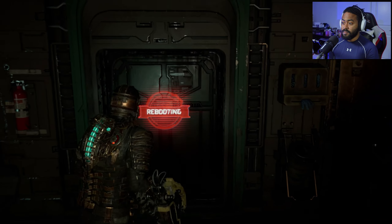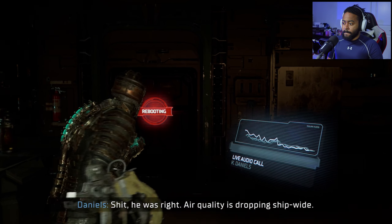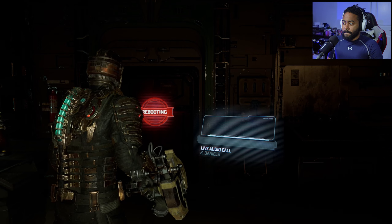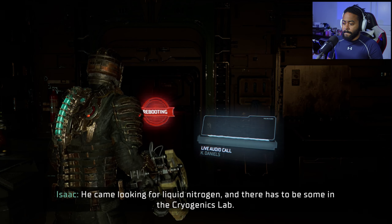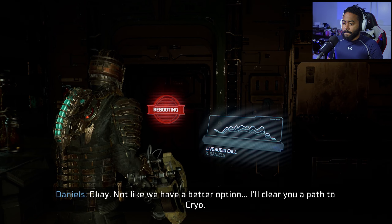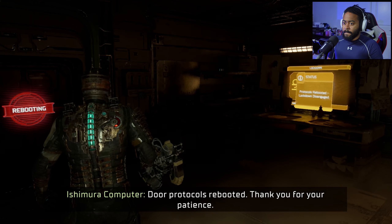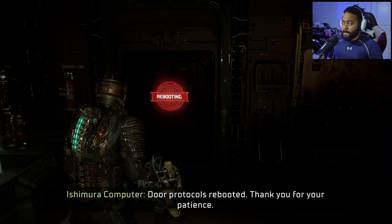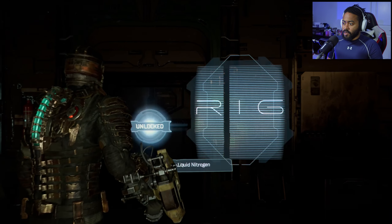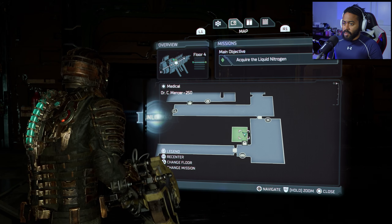Air quality is dropping ship-wide - something's poisoning the oxygen and hydroponics. If we lose our air supply... He said we could fix it. He came looking for liquid nitrogen and there has to be some in the cryogenic slab. Not like we have a better option. 'I'll clear you a path to cryo.' Door protocols rebooted. Acquire liquid nitrogen.